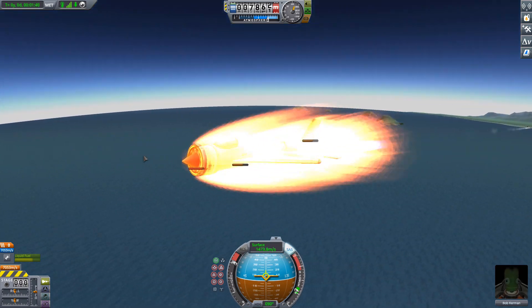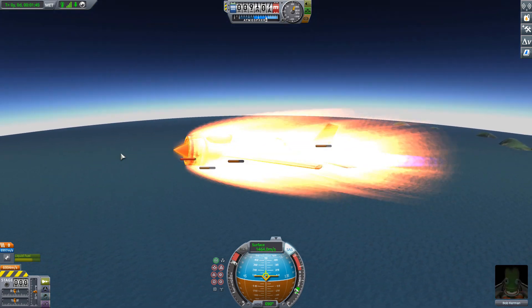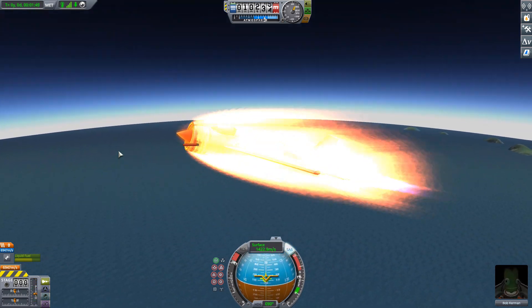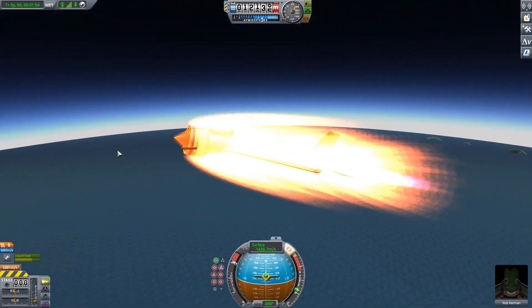I say that because I see a lot of people making fast planes but they put rocket engines on them. To me, that's cheating. We're using a naturally oxygen-aspirated engine here. That's what makes it a challenge — otherwise it wouldn't be a challenge.